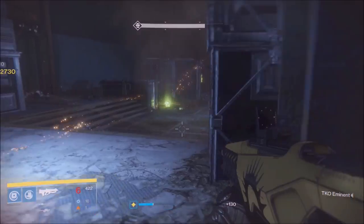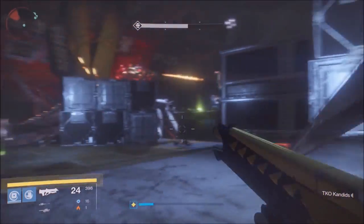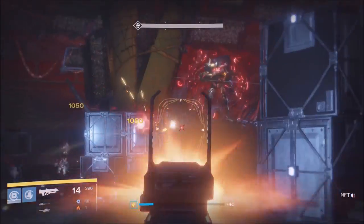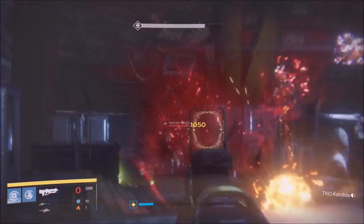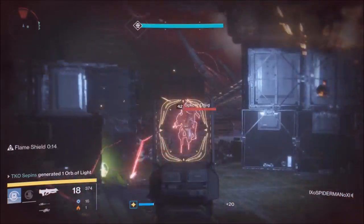Divide the team up: two on the left, two in the middle, two on the right. Always try to have two different characters alongside each other so their supers can complement one another. You guys are smart enough to figure out which supers work best together.